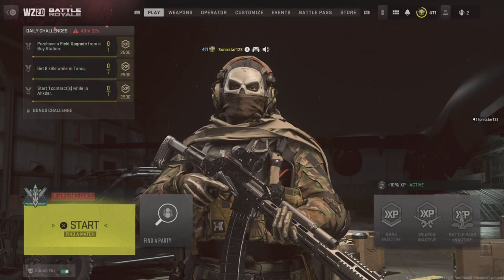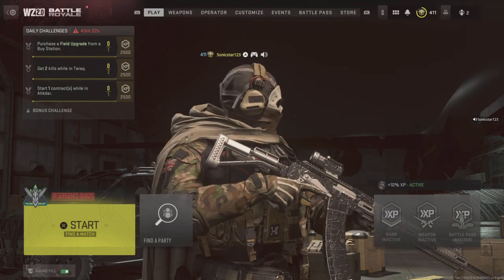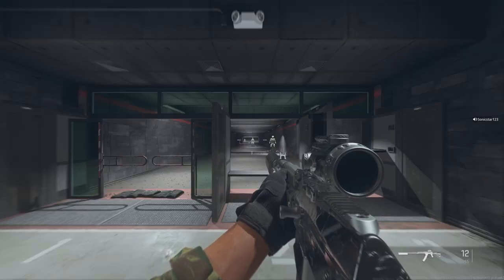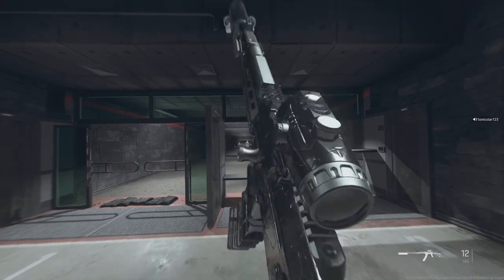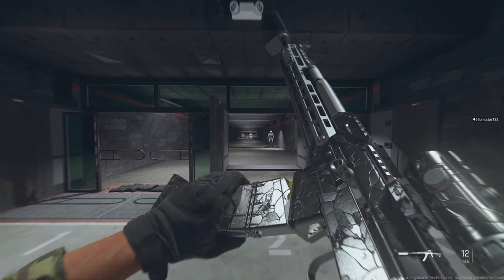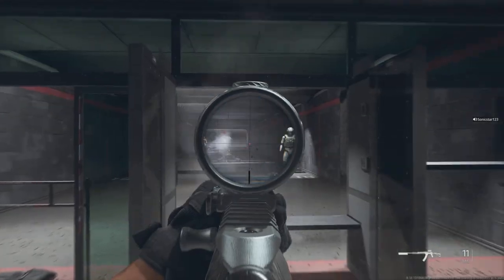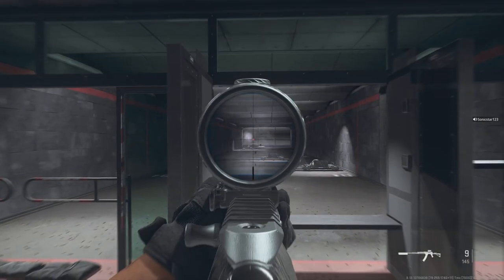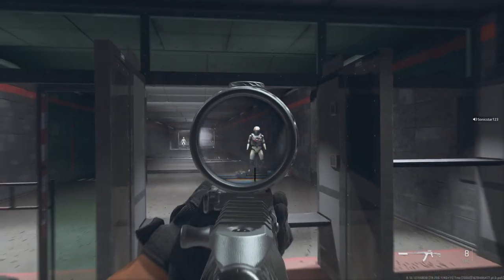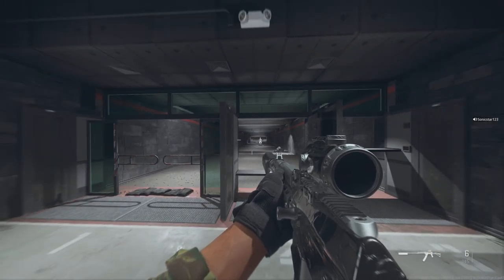What's up guys, it's your boy SonicSone13 here, back on Call of Duty Warzone. Today we're going to be using the explosive slug rounds on the KV Broadside on Ashika Island. When I say this is by far the most accurate slug round shotgun in the game, I totally mean it — out of all the shotguns it has by far the best damage range, and it is very easy to line up your shots with this slug build.